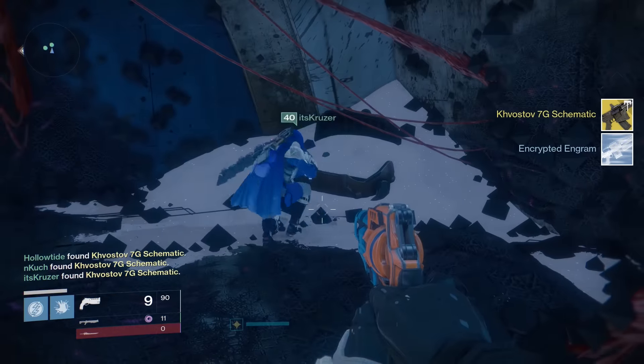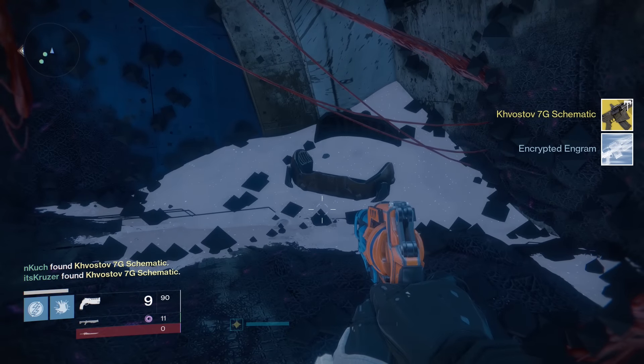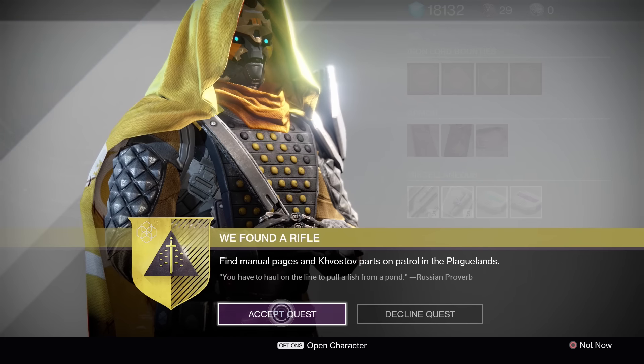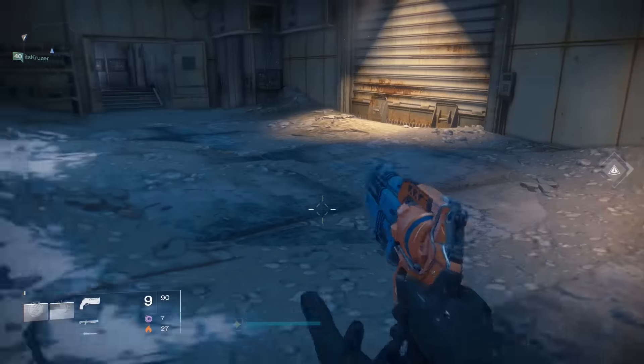Open the chest and inside should be your Kvostov schematic. That is the second way of doing it, but regardless, if you dismantle your Kvostov or get it from the chest, both will lead to the exact same thing. Once you get the Kvostov schematics, talk to Shiru in the Felwinter's Peak social space and get the exotic quest from him — he's going to tell you to gather a bunch of items.